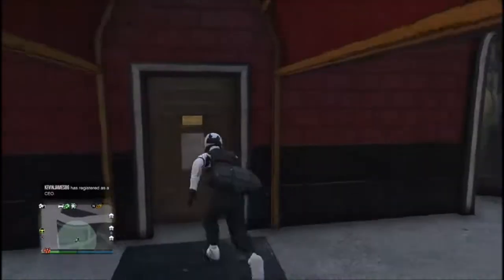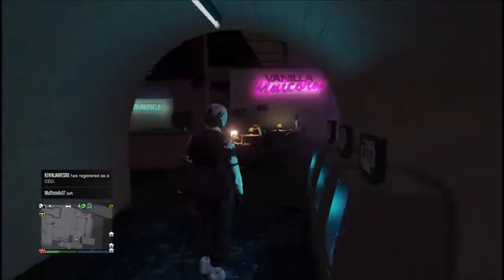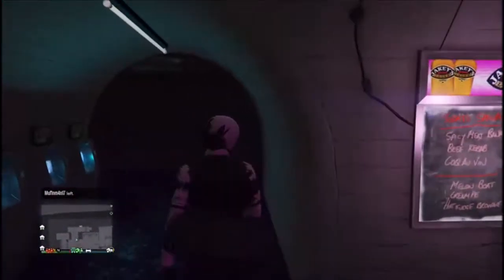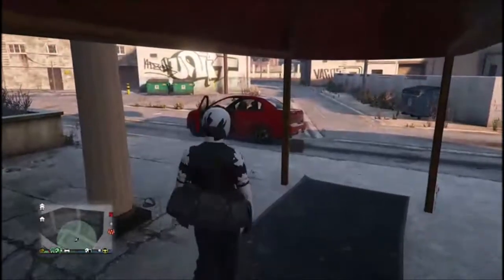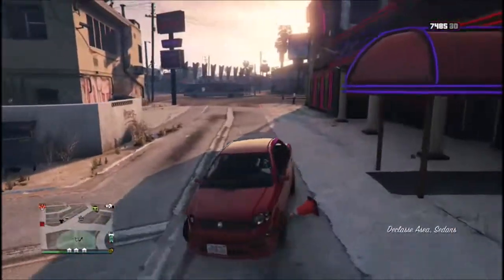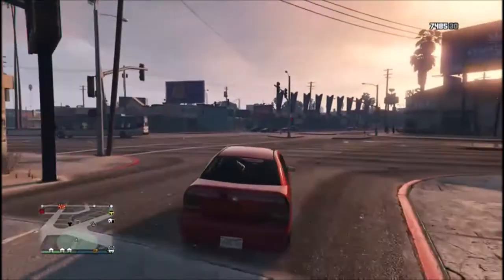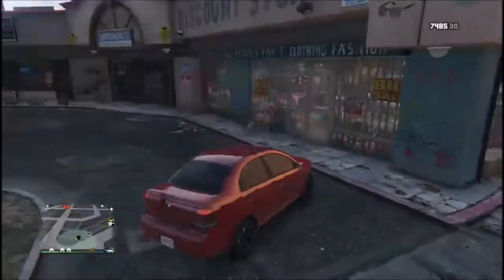You basically want the strip club to be closed. You'll know it's closed because it won't let you pull up your interaction menu while you're inside. Make sure you have the flight suit outfit saved, then go put on the flight suit, go back into the closed location, and switch outfits.